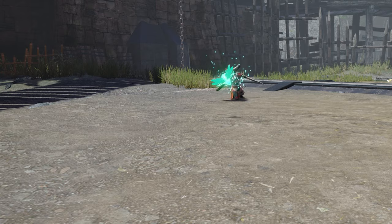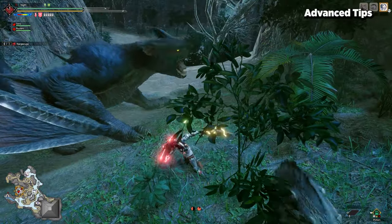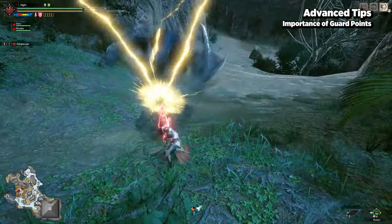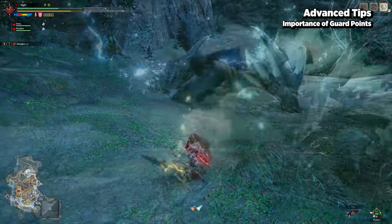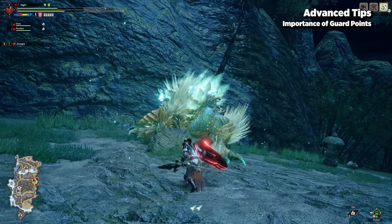Now that we've gotten all the basics and armor skills out of the way, let's go over some advanced tips that can help elevate your Charge Blade game. Guard points are extremely important to higher levels of gameplay — not only do you refract damage, but they can also set you up for counter AEDs and UEDs.